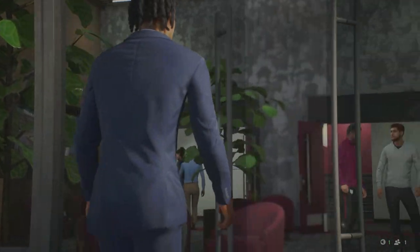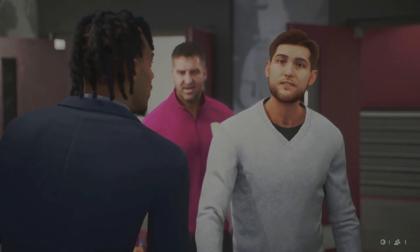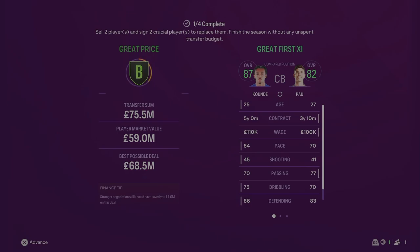We have made our first signing — a massive right-back from Barcelona. Jules Koundé has joined Aston Villa for £75.5 million. He will be taking over from Matty Cash at right-back. 25 years of age, 87 overall. I think it's a really good pickup. He's a great addition to an already high-potential squad.